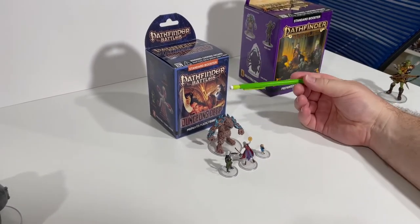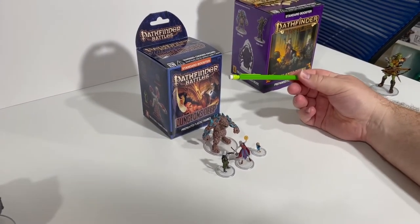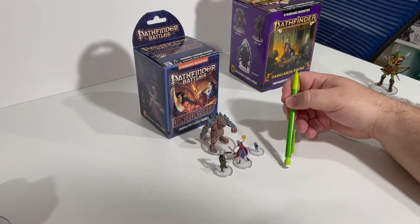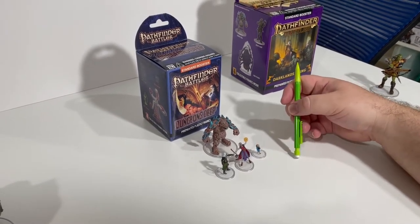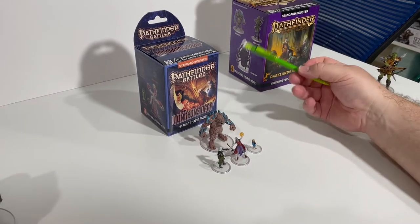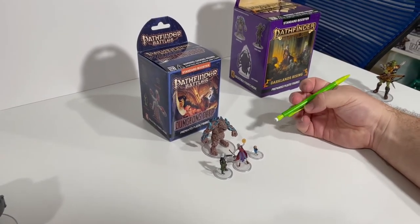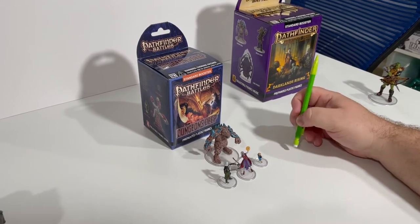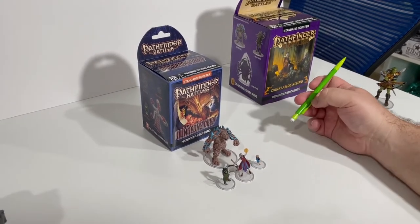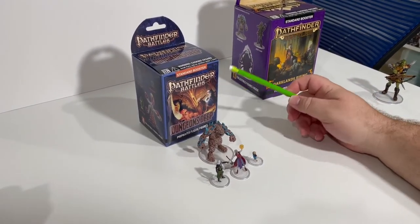You always get four minis in a box and they are completely random. The benefit of getting a case is that you should get every miniature in the set. They have commons, uncommons, and rares, so you'll probably get one of all the rares, maybe three of the uncommons, and four to six of the commons. The commons are your standard foot soldiers and henchmen, uncommons are mini-bosses, and rares are your leaders or bosses.